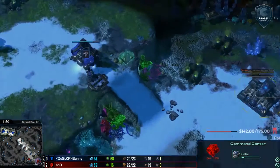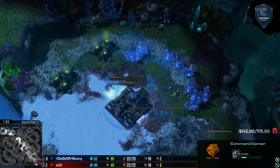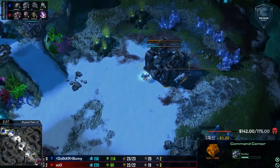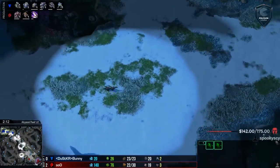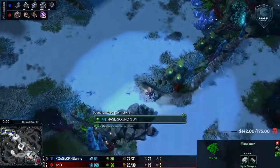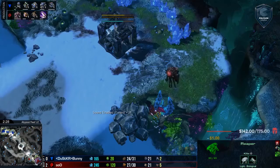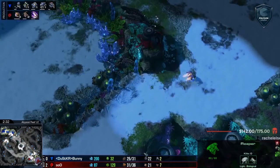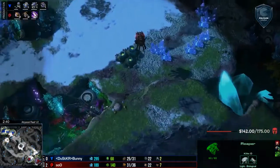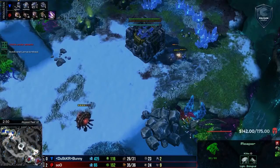Considering the map is Abyssal Reef and you are a Zerg player, what do you think of Sue's play? Do you think it's just really solid with no openings or weaknesses? I wouldn't say he has absolutely no weaknesses, but he has just been playing very well. He has been the king of counterattacks — gotten the perfect opportunity, known exactly where to go in, and taken the victory. Sue has played so many games that he understands not to overreact, not to panic, and to respond as calmly and professionally as possible. He did it on Cactus Valley — he didn't overreact to the Hellbat Marine pressure or the 3-Rax Reaper.